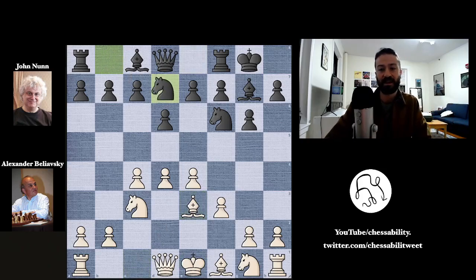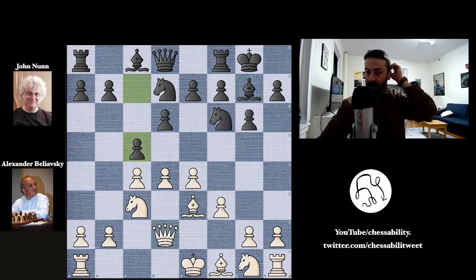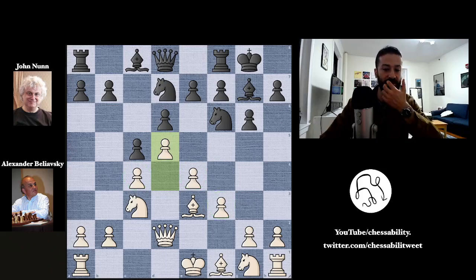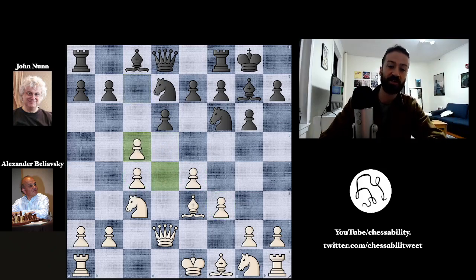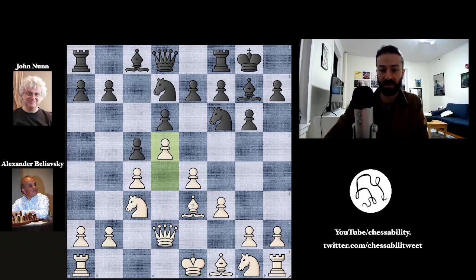Bishop to e3, getting a piece out. Knight b to d7, connecting the two knights. And now queen to d2, connecting this queen and bishop into a nice battery. Maybe the bishop goes to h6 to exchange the strong fianchettoed bishop on g7. We have g5 challenging white's strong center, and now d5 closing the position — keeping the pawns solid in the center. It makes sense that Beliofsky doesn't want to open the d-file with his king still on e1.